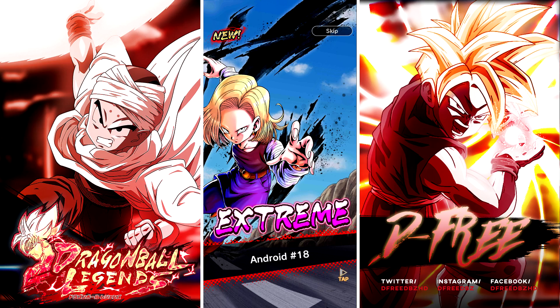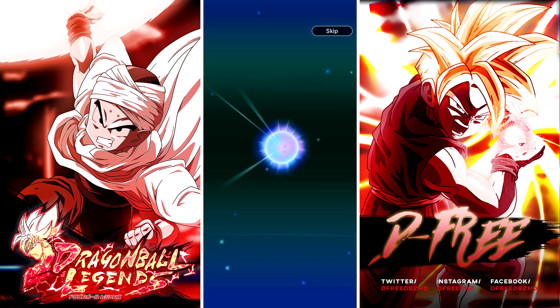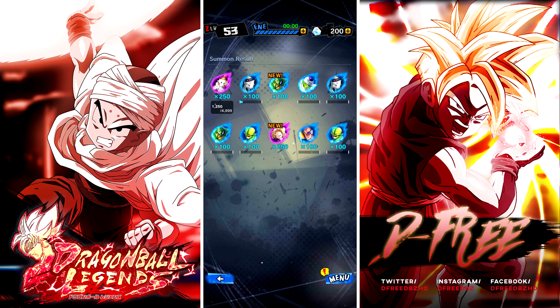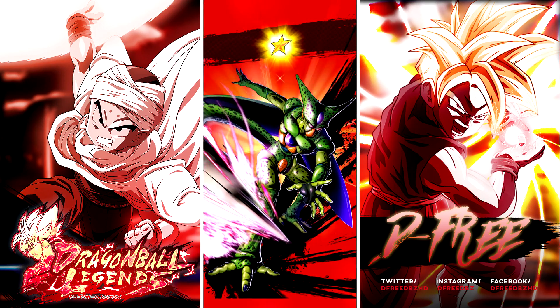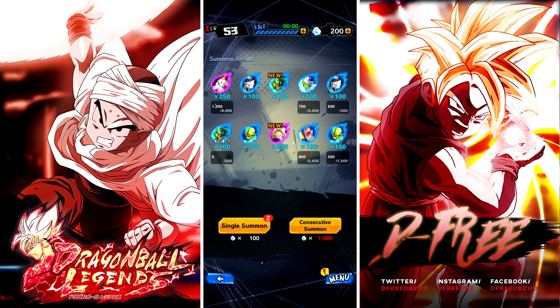Oof — 18, but not the right one. Oh, that hurts. Oh man, really? Freaking Legends, you do this to me. This is exactly why I held off on doing my summons and I summoned on Dokkan first — because I knew Legends was gonna do this. Every time it does this. So we'll be back with some more summons for Krillin and 18, and to a lesser extent Goku — he could be the best unit on the banner, but he's not my target.